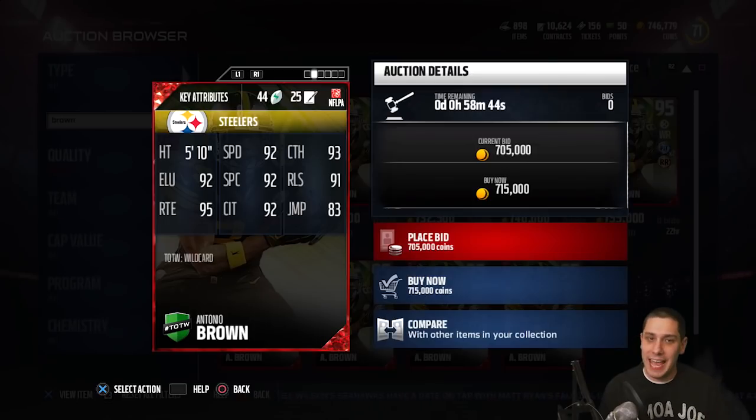Let's take a look at these attributes on this card. 92 speed, 92 spectacular catch, 93 catching, 95 route running. Basically guys, this is a plus one upgrade from the 93 overall that he had a few weeks back. Now this is pretty common this year — we've been referring to this as the plus one treatment. EA basically gives this card plus one for the majority of the decent attributes it had, and what it ends up doing is boosting its overall one or two. But the problem is that the attributes don't really change that much, so you're not getting a substantially better Antonio Brown in this card than the 93 overall.